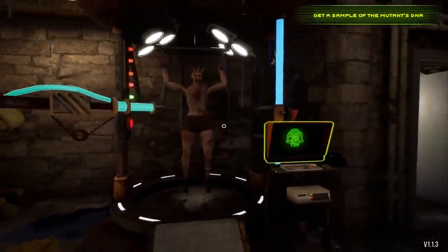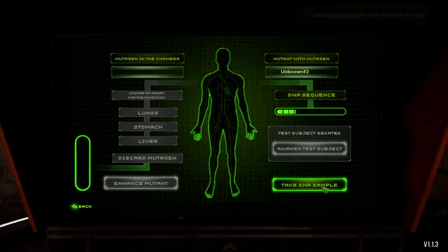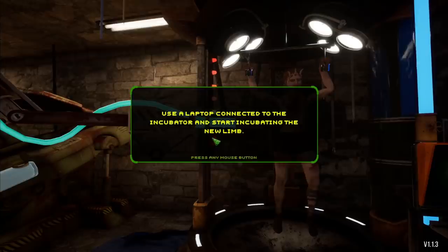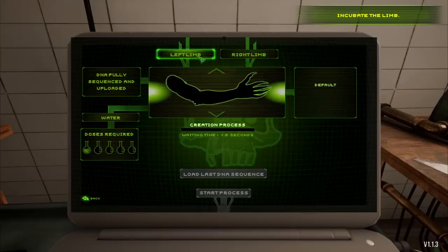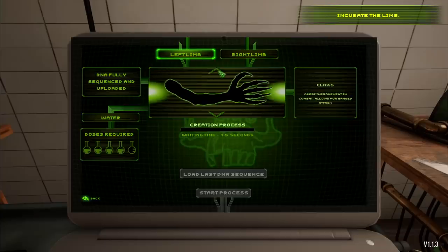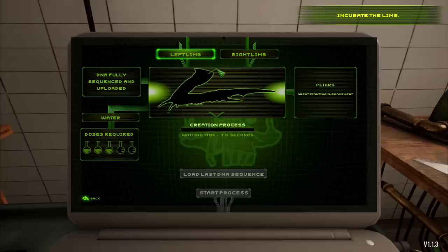So we need to grab the DNA now. I guess we'll just turn this on. DNA sequence? Well, that's a good sign. The giant glowing green button that says take DNA sample. Perfect. I didn't even notice it sucked it out of her. Use a laptop connected to the incubator and start incubating the new limb. We can either do the right or left arm. That's a hoof. Pliers. So each of these are arms. We get to choose the arm depending on what we want these things to do. I feel like the plier would be really useful.